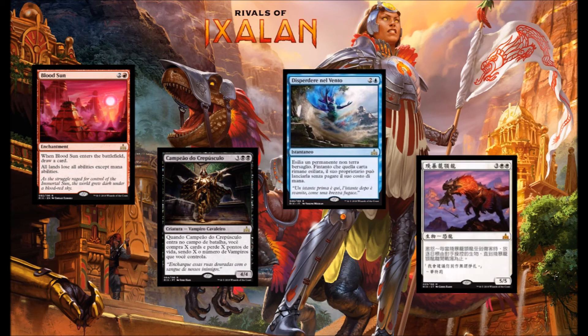Next up we've got a big white Dino here — Trap Jaw Regisaur, 2 white and 3 for a 5-5 Dino with a great Enrage trigger that exiles target creature an opponent controls until the Regisaur leaves play. This is just a big Dino with a great upside. If you can trigger that Enrage once or twice during the game, this is going to be very, very powerful.